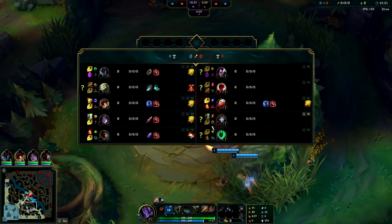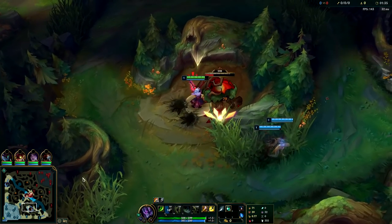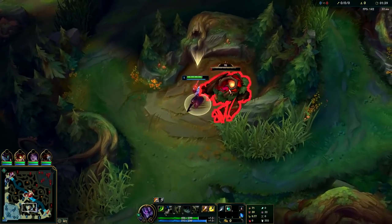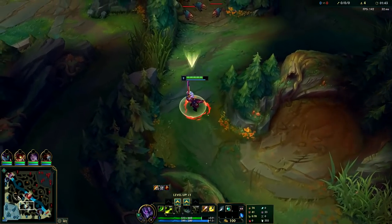Normally you want to start with your bot lane for the best leash possible. On Master Yi you can actually solo most jungle champions. We have Ziggs mid so we'll probably have mid priority. I'm going to get level three and then rush down the Lee Sin.